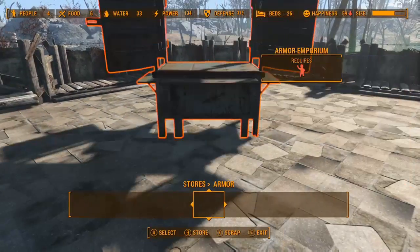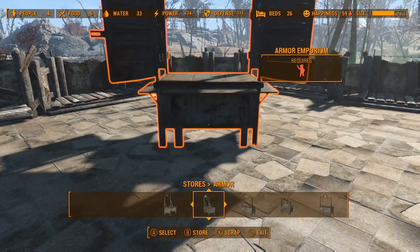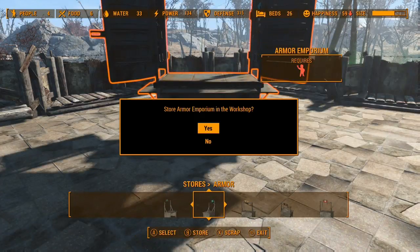Here I do it quite a few times just to make a load of caps and show you that this glitch does work. You tap X, hold B, the two windows come up over each other like you can see here. I get it wrong a few times — that's fine.